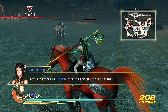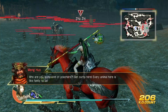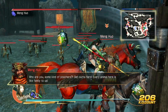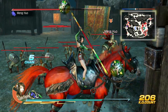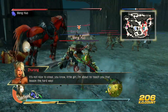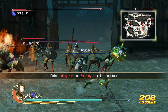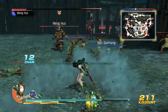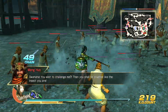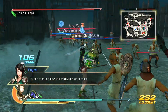I don't remember Red Hair being this large. No, this can't be right. Who are you? Some kind of poachers? Get out of here. Every animal here is like family to us. It's not nice to steal, you know, little girl. I'm about to teach you that lesson the hard way. You wish to challenge me? Then you shall be crushed like the insect you are. Try not to forget how you achieved such success.